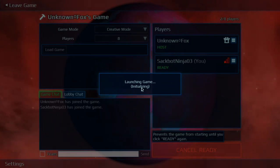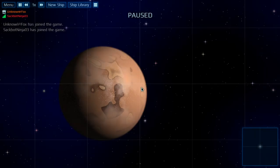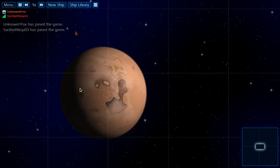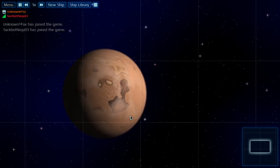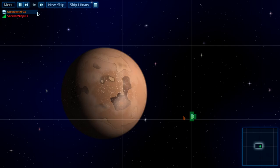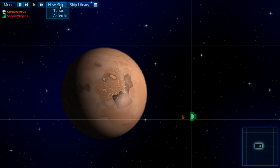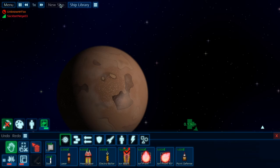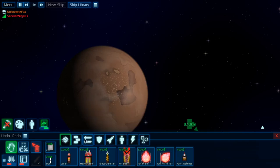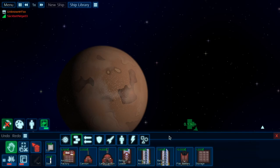If you didn't see the recent video of Cosmoteer, you should go check that out, even though it's pretty boring. Now you're orange and you're red. Okay, now it says I have full connection. So let's make a ship and let's battle. Since this is creative mode, we have unlimited access to money.